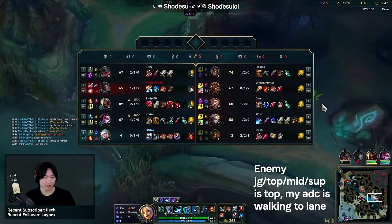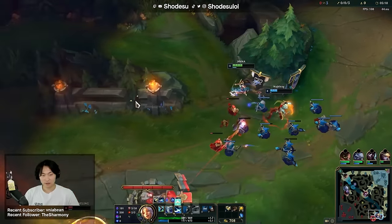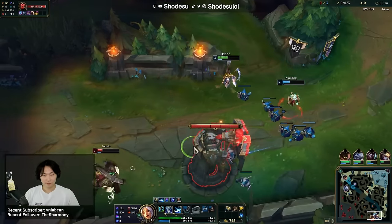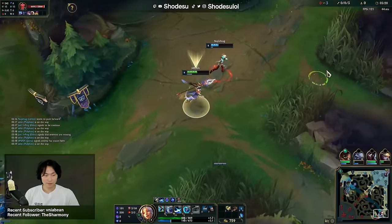Generally that is after you push in the wave — this way you are not missing EXP and your ADC can farm. Speaking of ADCs getting zoned off minions, let's answer one of the most asked questions of season 14: should you rotate to grubs every time? The short answer is that like anything in League it depends, but I do think grubs are one of the most overrated objectives and there are only a small amount of times when it makes sense to go.